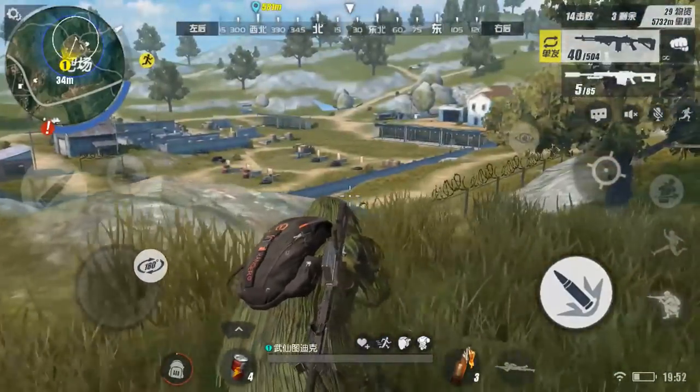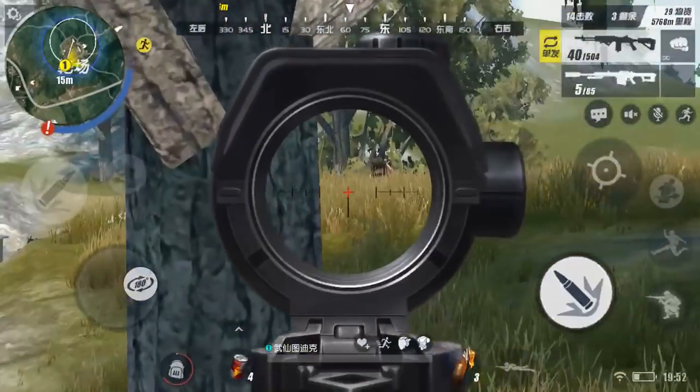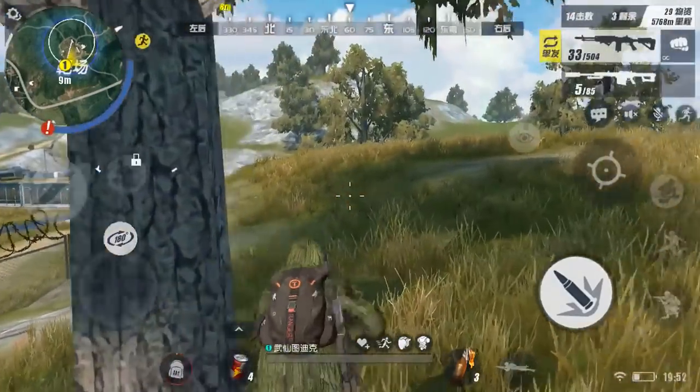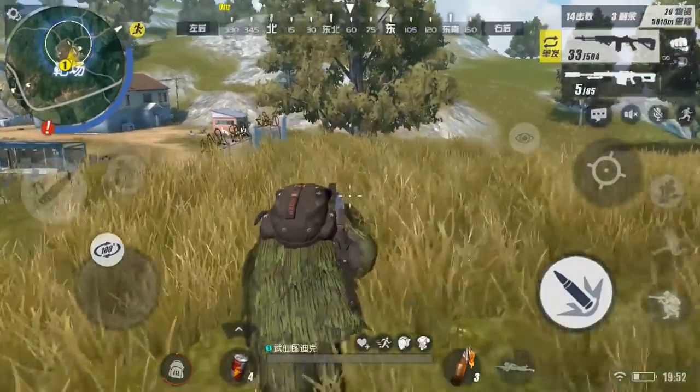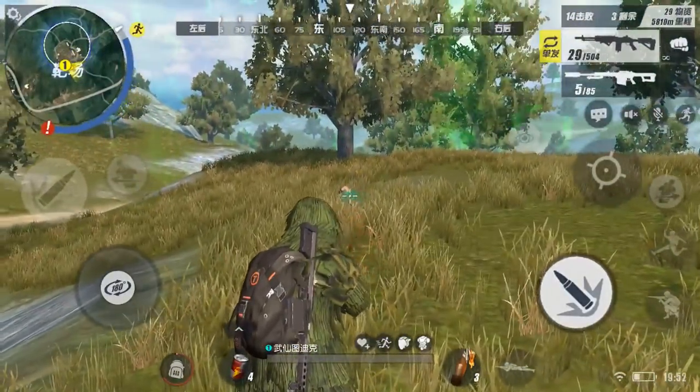There are only two opponents left and I have no idea where they are, so I stay crouched and try to keep near cover. I see one guy and hit him about four times so I know he's super low and decide to rush him. When I get closer I have no idea where he went, so I crouch so he doesn't see my footsteps. I spot him laying in the grass and hit him twice to finish him off.